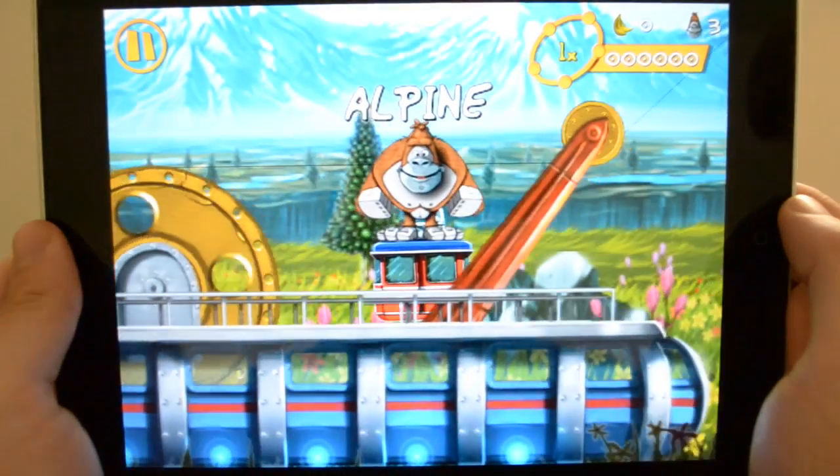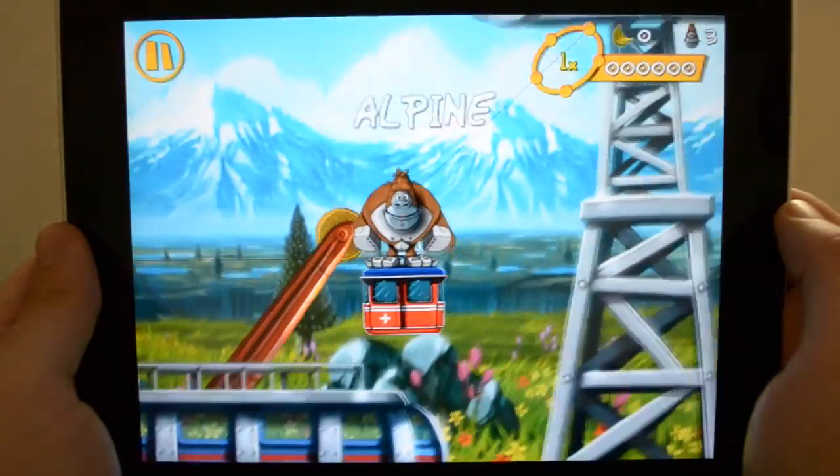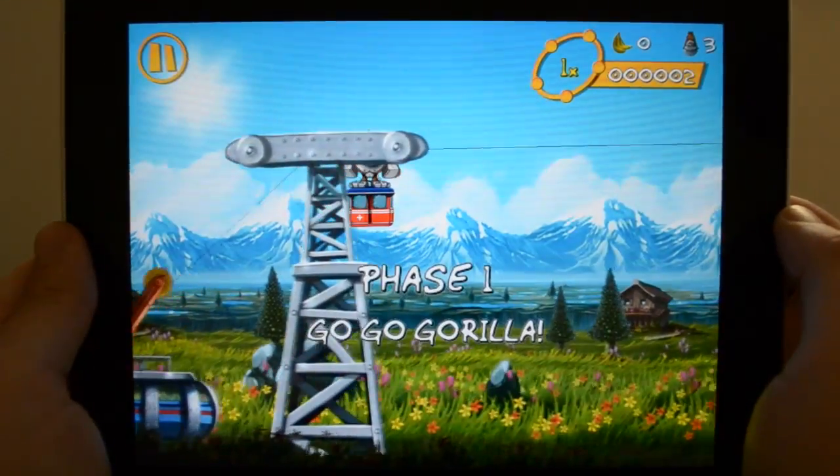Okay so here we are entering the first level, so we're going to show you the basic controls. Here is Gorilla. Gorilla likes bananas and the more bananas Gorilla collects during the level, the more points you'll get.